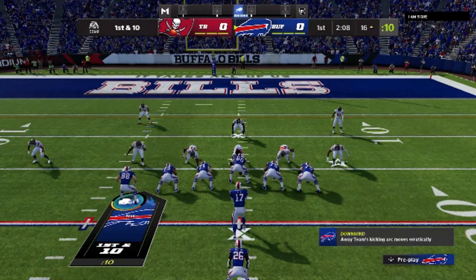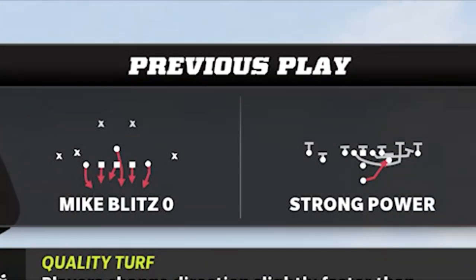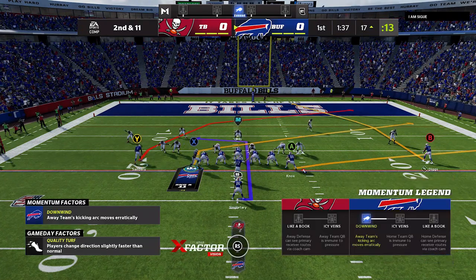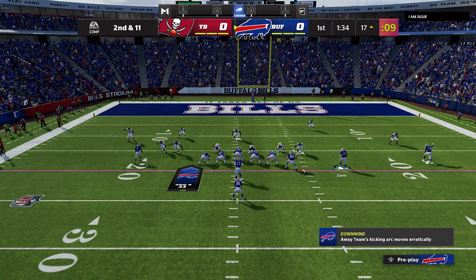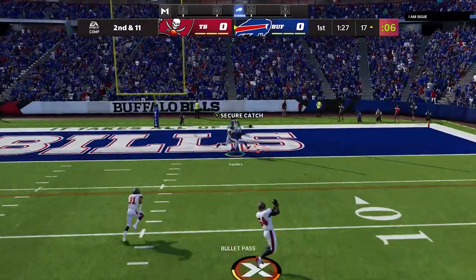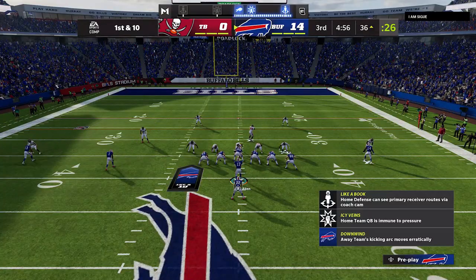I'm going to motion across the widest receiver and put him in the slot to confuse my opponent and make him think I'm setting up a pass — we get about another eight yards. It wasn't until I got inside my opponent's red zone that he really started run committing. Once he's shooting the gaps, I switch over to the PA Cross. I motion my guy across and put him on a slant — all the crossing routes get open including the running back, and with the user sucked in trying to stop the run, that leaves me with my slant or my crosser.